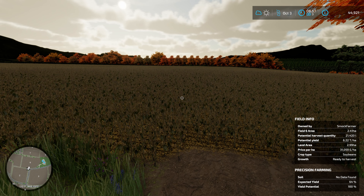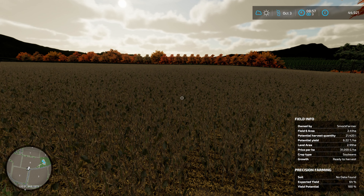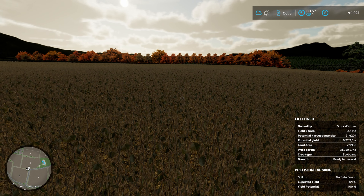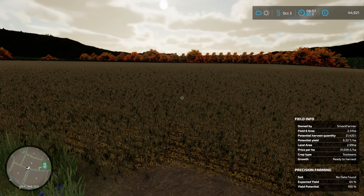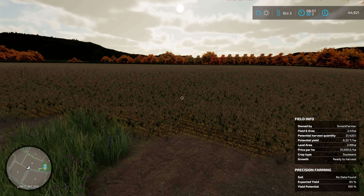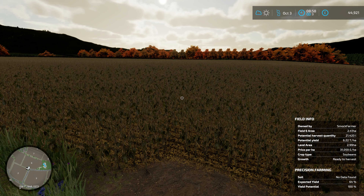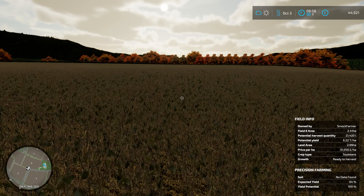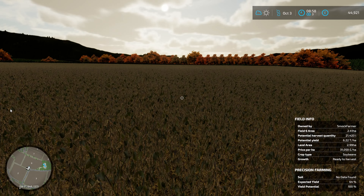Quick look at field 6 - we're looking at getting 21,000 liters off. Looks like this field hasn't been looked after well. I do have Precision Farming enabled on here. When I'm using Precision Farming I'll talk about the ways I'm accounting for the fact that we don't have GPS. For the contract kit delivery, it's a contract field so it won't damage it and it's just an easy way of getting it here.